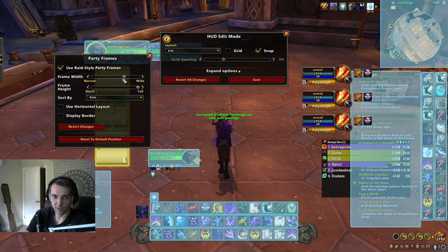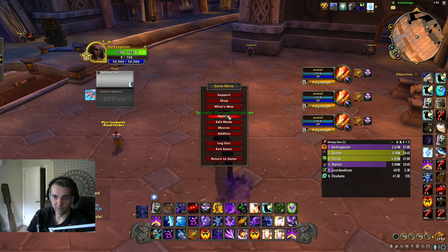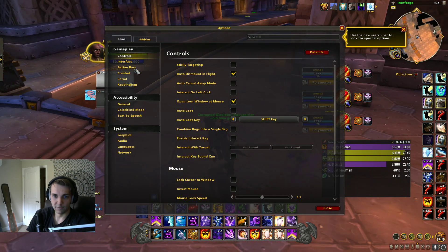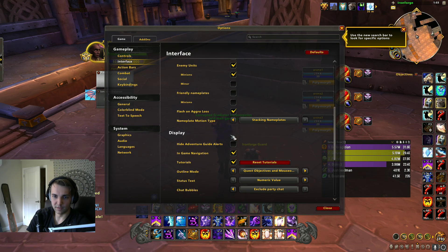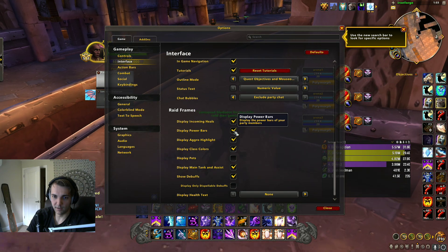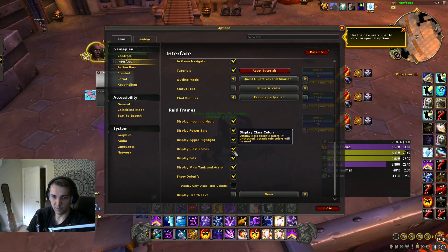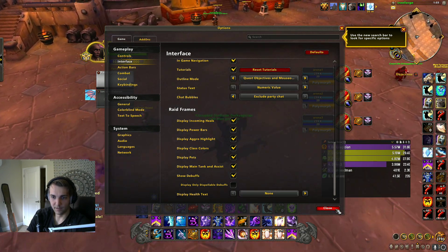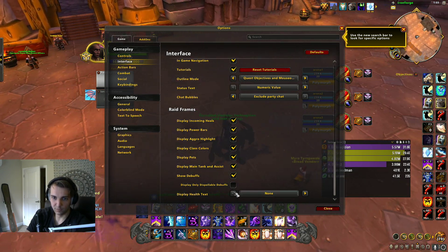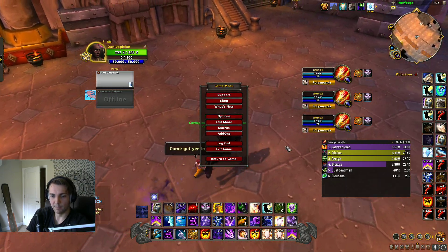Once you've done that, you can adjust your height and width. Then go to Options > Interface, and there should be Display Raid Frames. You'll want to enable Power Bars so you can see your healer's mana, pets if you want to see pets, and class colors to make it smooth and organized. You can also enable Display Only Dispellable Debuffs if you only want to know what you can MD — that might be helpful.